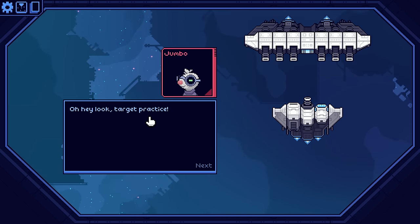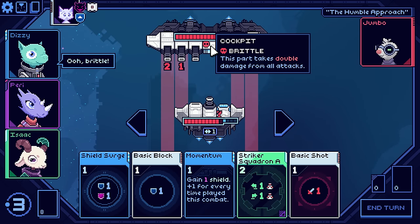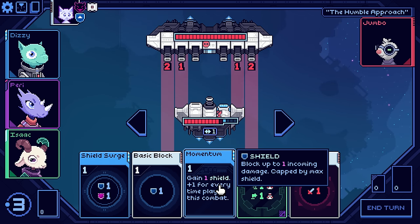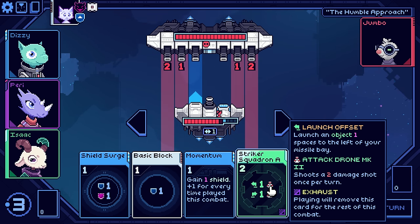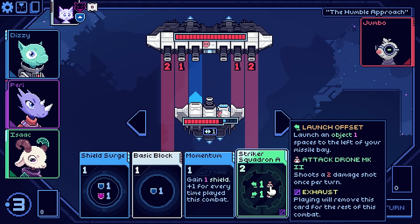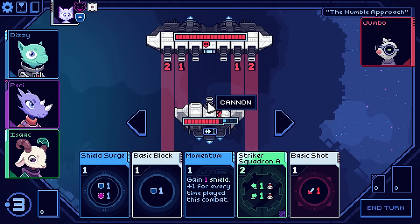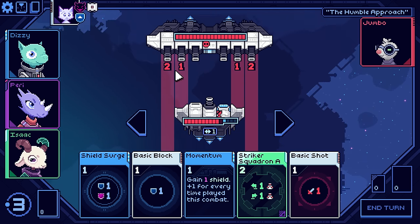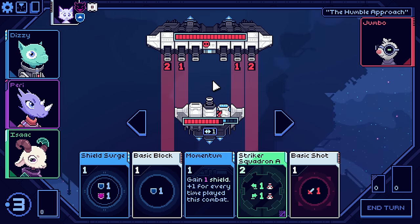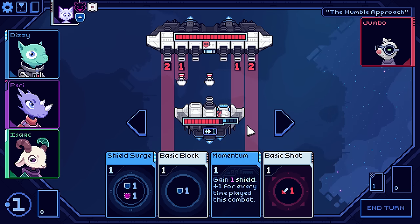This guy's big. Jumbo. Oh hey, look — target practice. This is brittle right in the middle. We definitely want to play momentum here and we want to play our Striker Squadron. I just realized this does have exhaust, so you're only getting this once. If I launch it out here, because it's coming from the missile bay, one of them will get destroyed unfortunately, one will survive. And I'll only take one damage. Let's go momentum here.